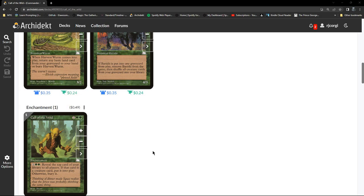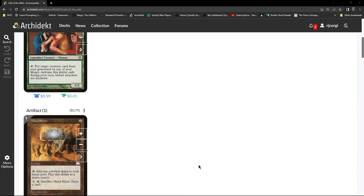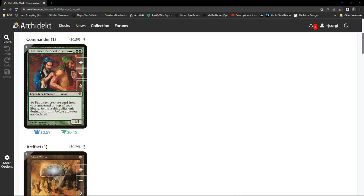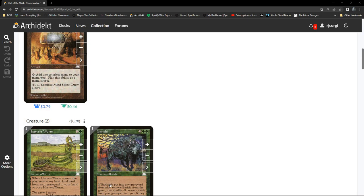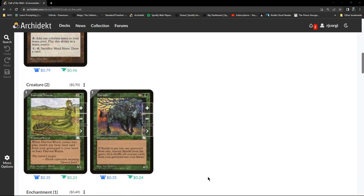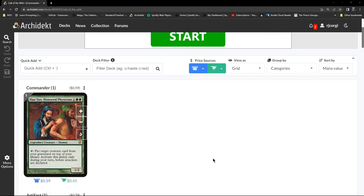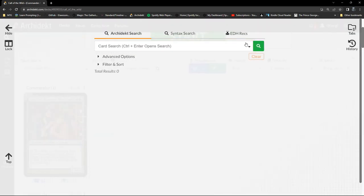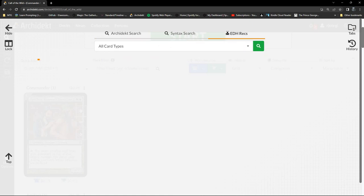That's going to stack the top of our deck with creatures from our graveyard, feeding Call of the Wild's filtering. Through card draw it ends up in our hand, but with Call of the Wild you get to put it straight into play. I'm hoping that having these cards, along with others that allude to graveyard recursion, will encourage the algorithm to suggest more cards moving things between the graveyard and the library.